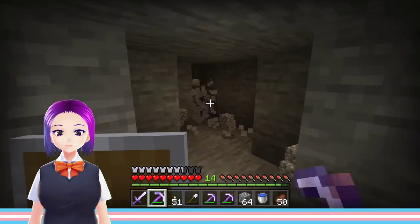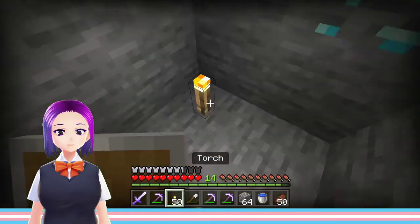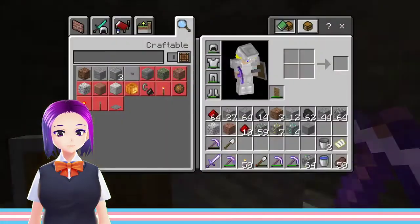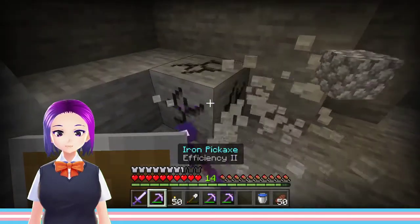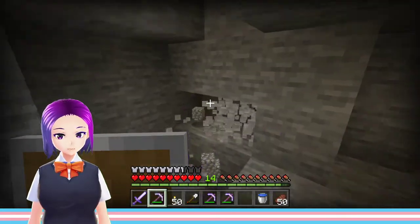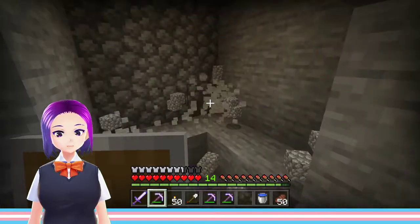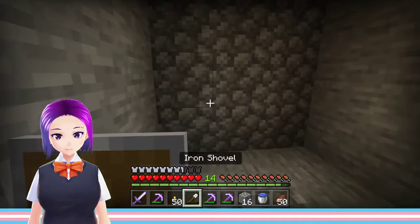Spider? A spider might mean — oh! Not Fortune — Silk Touch, Silk Touch. Place the stone back down, let's investigate and make sure there's no more diamond spawned diagonally. Oh hey now, look at you!